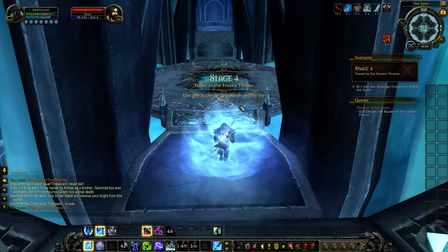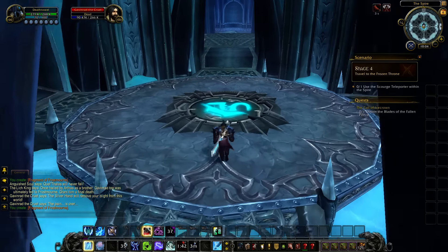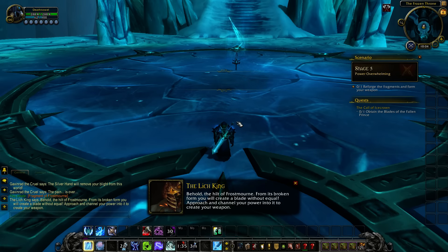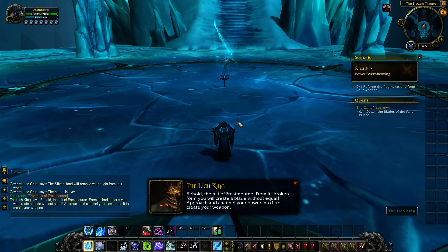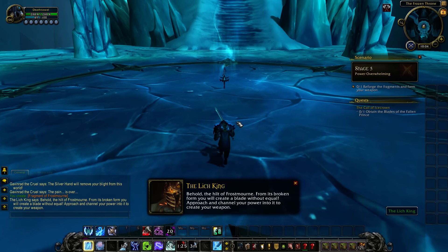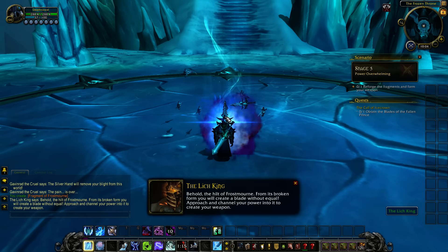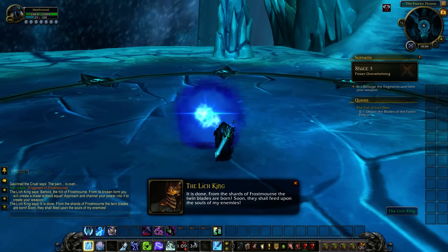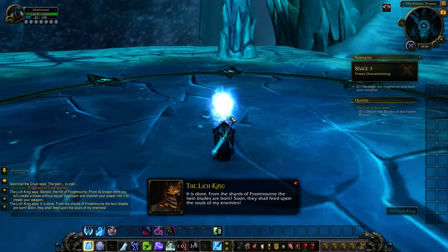Use the Scourge Teleporter within the spire. In we go. Overwhelming power — reforge the Hilt of Frostmourne. From its broken form you will create a blade without equal. Approach and channel your power into it to create your weapon. Done. It is done — from the shards of Frostmourne the twin blades are born.